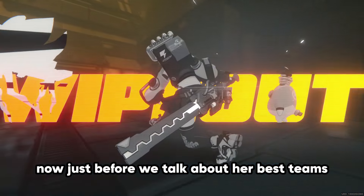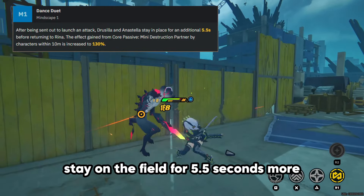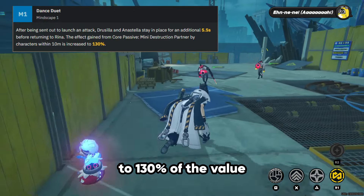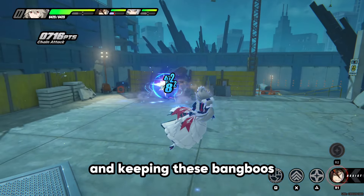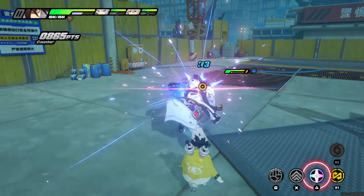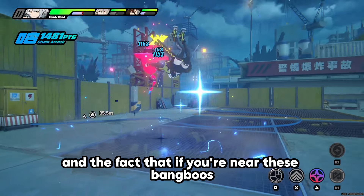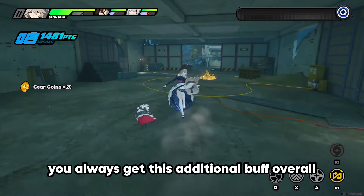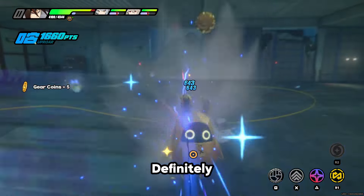Before discussing teams, let's cover her Mindscape Cinema levels — the dupes of this game. Her M1 makes her bamboos stay on the field for 5.5 additional seconds, and when a character is near them, the core passive effect increases to 130% of its value. This is just crazy good — the whole point of Rina is keeping bamboos on the field as long as possible, and 5.5 extra seconds is insane. If you're playing a melee character, which you probably will be, you'll always get this additional buff. Arguably one of the best dupe abilities in the game — definitely go for it if you get the opportunity.